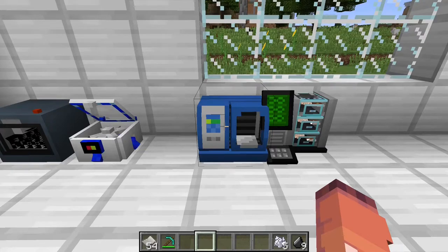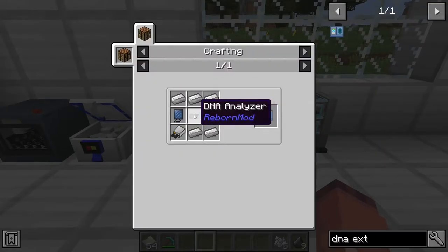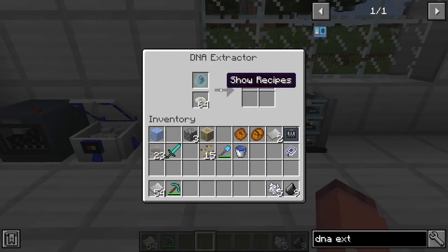If you have aphids or mosquitoes in amber, or sea lampreys, you will have to put them in a DNA extractor instead. To make this, it is 5 iron ingots, a glass pane, a DNA analyzer, a computer screen, and a disk drive. You will also need some storage disks to put in here, and then you can just go ahead and put whatever you have in there.